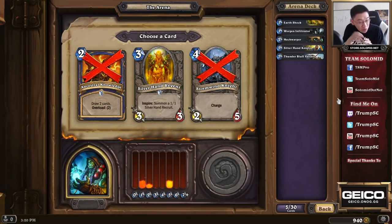This pick has Argent Squire, which is not enough of an impact to use as a card. Torn Warrior, which is horribly statted for its cost. And Mech Warper, which is 2 mana 2/3, and is about as good as we're going to get compared to the other two choices.